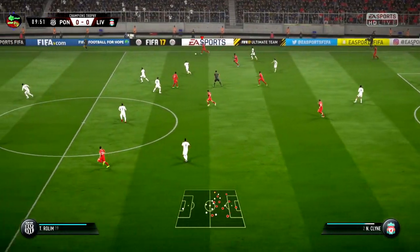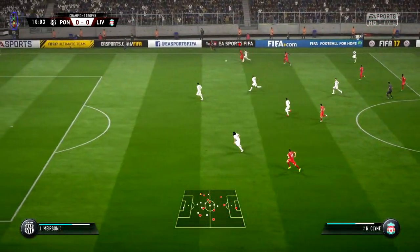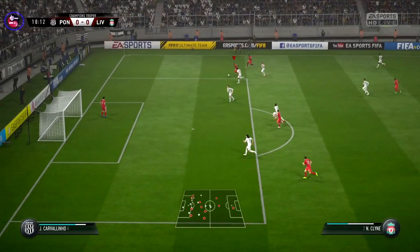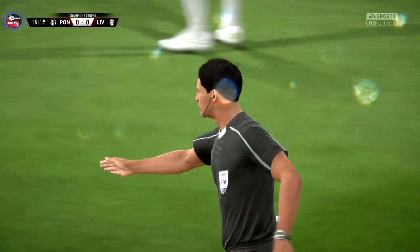Sturridge again, picks out Klein, and now Klein has space to run into. What can he do with this? Takes his man on a fantastic run — it's Nathaniel Klein — and he gets wiped out of the box. It's a penalty! Big moment in the game.